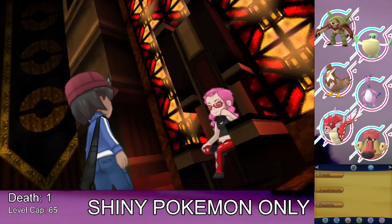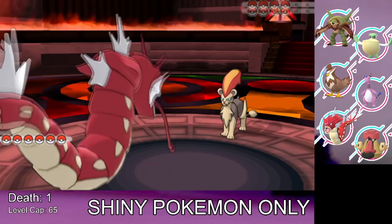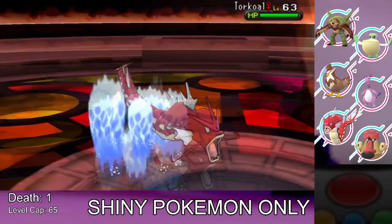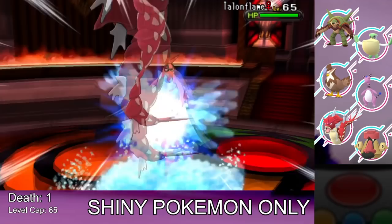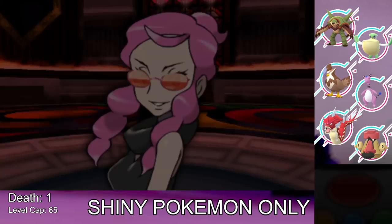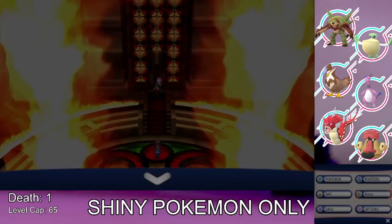The Elite Four starts with Malva, the Fire-type member. We use Gyarados throughout — Waterfall knocks out her Pyroar (her Wild Charge does basically no damage, which is baffling), then Waterfall takes out her Torkoal, Talonflame, and Chandelure. We completely sweep through Malva with Gyarados alone. I do question why Elite Four members only have four Pokemon — it's a criticism I keep coming back to.